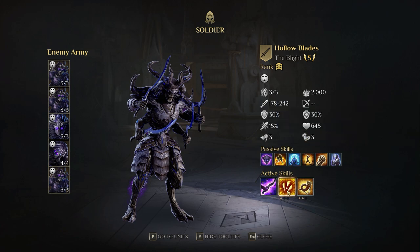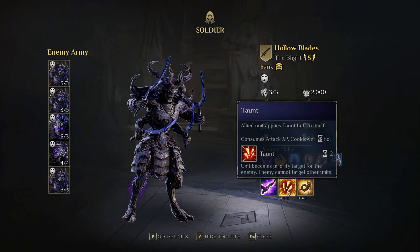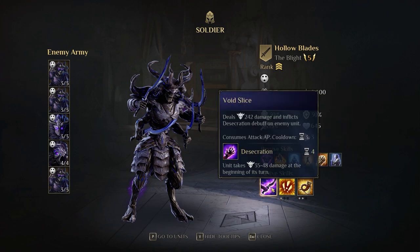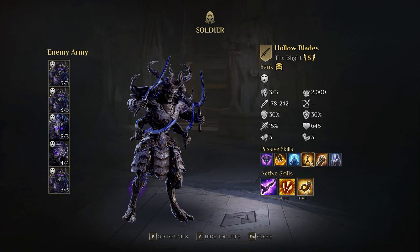The biggest threat in this particular mission are the Hollow Blade soldiers. They are really deadly. They have Taunt, which means nothing can attack anything but that unit once it goes off — often means you're just getting smacked in the face. They have a Battle Cry for a damage buff for allies and a Void Slice which does serious damage. They also don't take Counter Strike attacks, so every time they hit you, you're not getting to hit back.